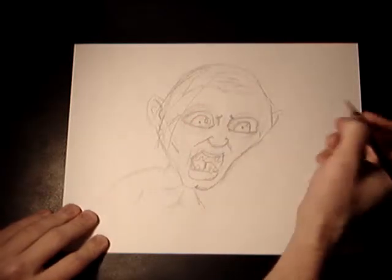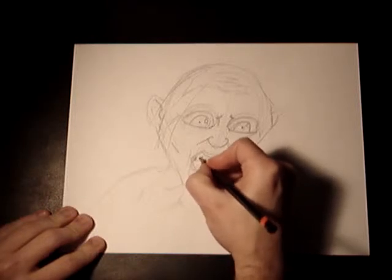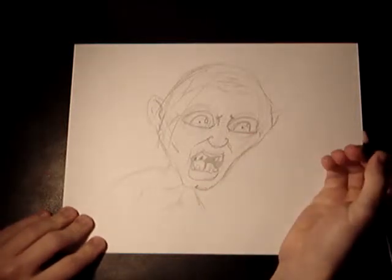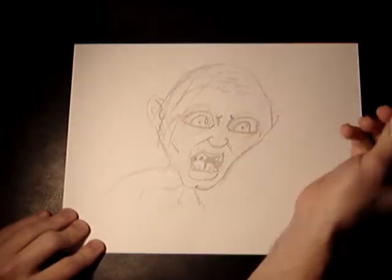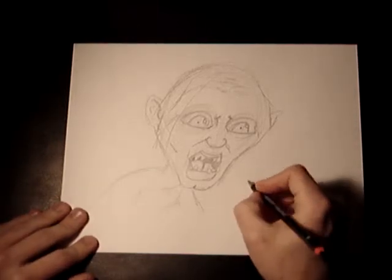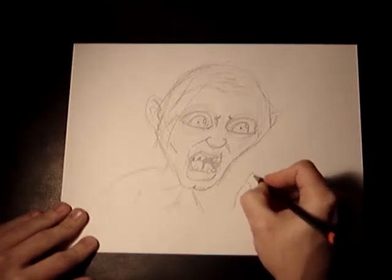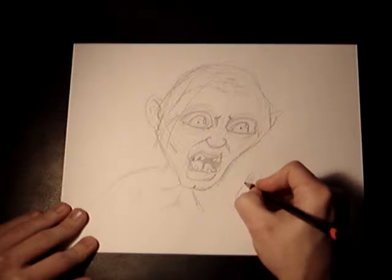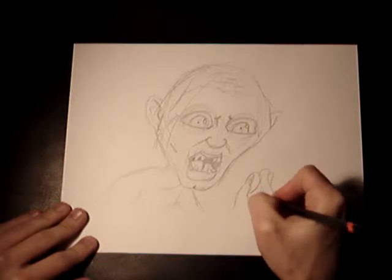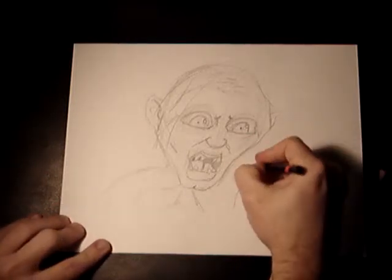I'm going to put a little white right there. Then I'll go ahead and darken this in a little bit so you can see his teeth. There we go — that looks a little bit better. We've got kind of our Gollum happening here. Maybe I could throw — why not — we're going to do something out of the blue: we're going to throw the ring in there. The ring! I'm just kind of playing around with this. You don't even have to add that in there — I just thought it would be kind of interesting.